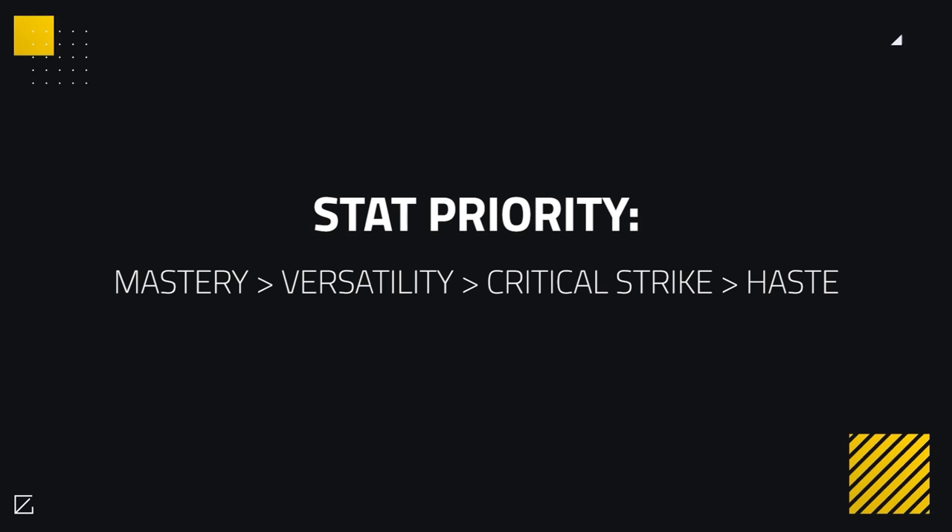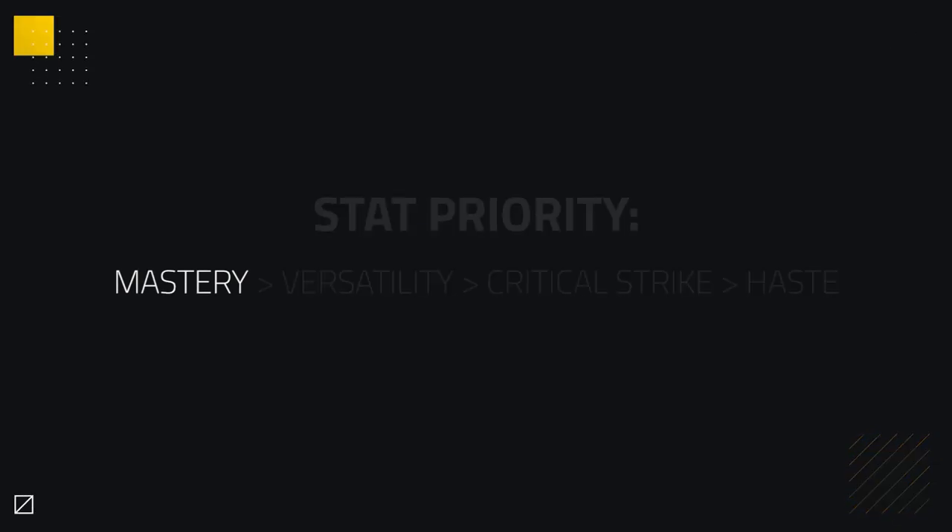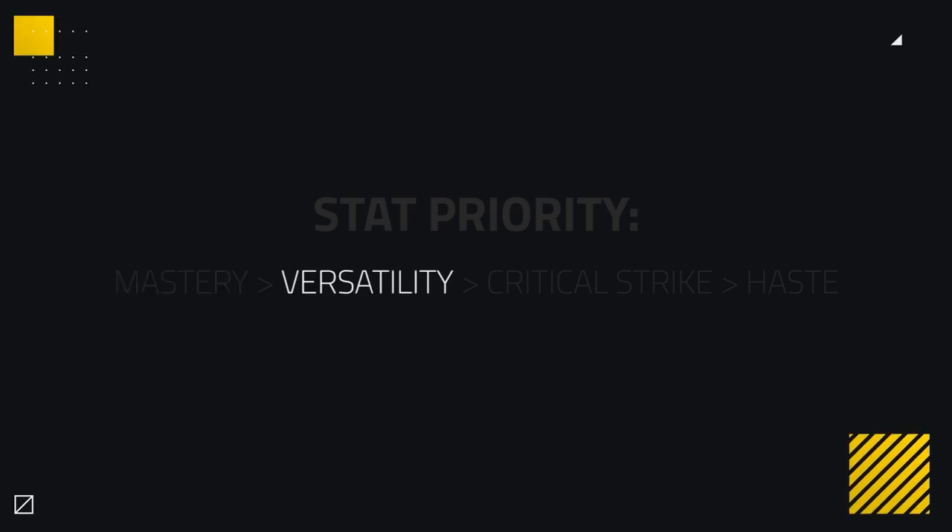When it comes to stat priority, things are very simple as a Frost DK. You want to prioritize Mastery, then Versatility, then Critical Strike, then Haste. Mastery gives you your most damage, which is the essence of a Frost DK during offensive setups, making it your best stat. Versatility gives extra damage and damage reduction, being an important PvP stat. However, since Frost DKs don't usually die easily, it's less needed than Mastery, but still your second best stat — ideally on every gear slot.